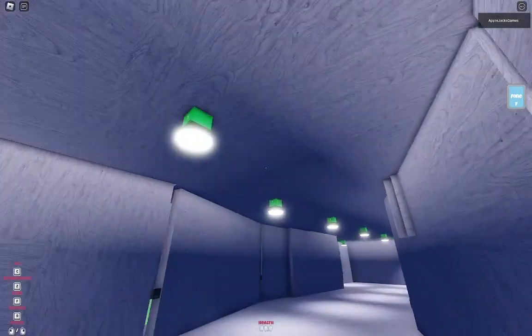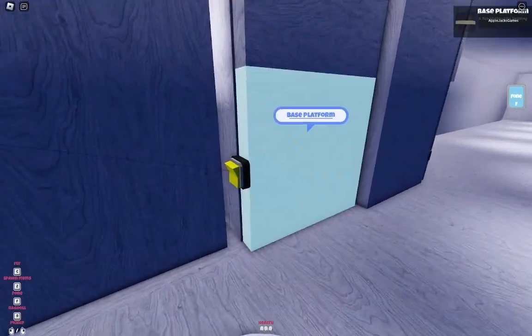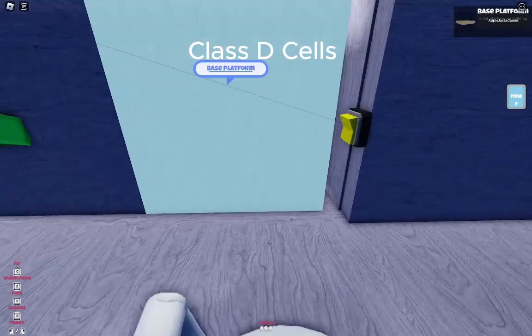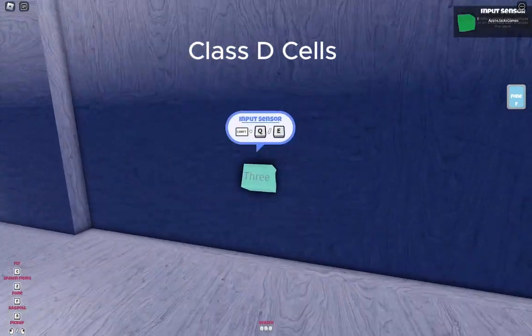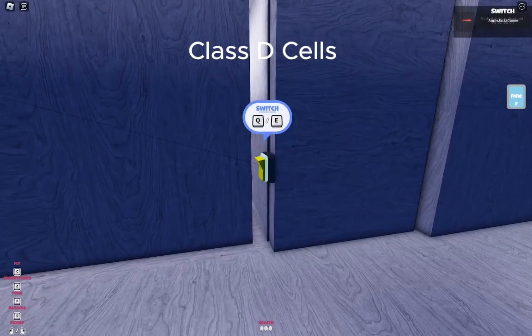I put lights everywhere like this. You can turn them all off by pressing it out. This just means what level of the key card is — it's like an icing piece.